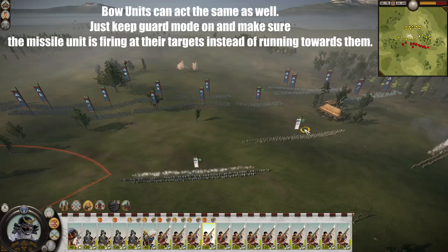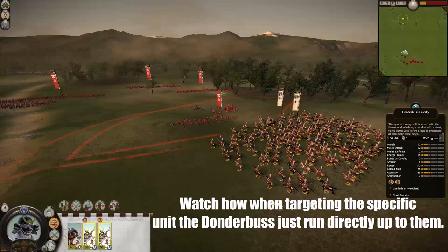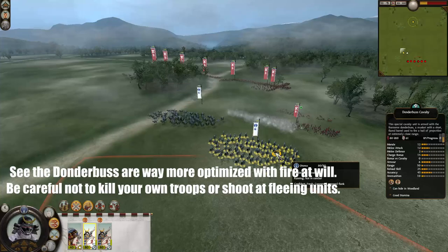Now targeting with ranged units can be rather tricky. Sometimes the missile unit will just run towards the enemy unit and not even start firing, even when they're in range. This is really important especially when it comes to using gun cav like the Donderbuss cav with their low range, because they often get caught in melee since they're not shooting even though they're in range. My advice with fire at will, targeting, and missile units in general is to always be aware of what your ranged units are shooting at and correct them when necessary during the battle.